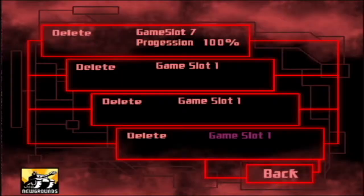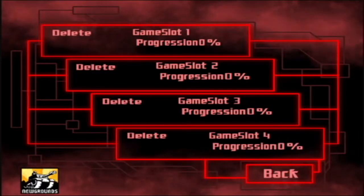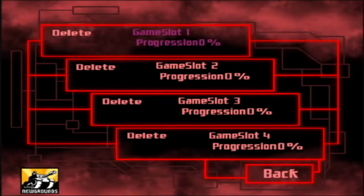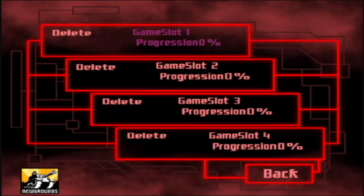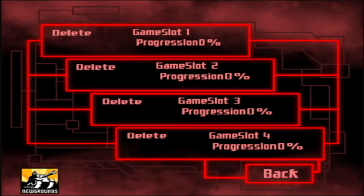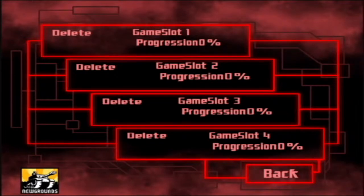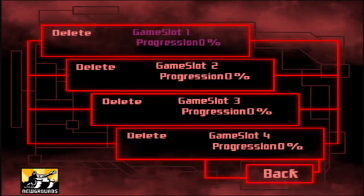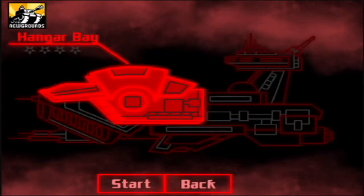You have multiple save slots. The bad thing is I've already completed this game a long time ago and my save was in slot one, but since I haven't played in a while my cookies refreshed and I lost my info. Also playing on a different computer and browser, so cookies stored on your laptop aren't the same as on your desktop. Let's go with slot one — starting off in the hangar bay.